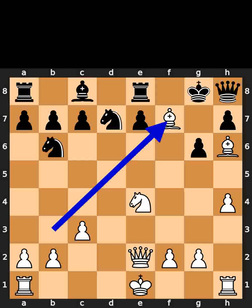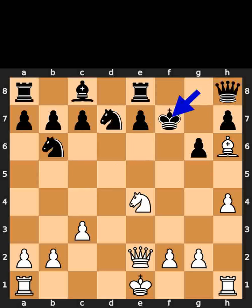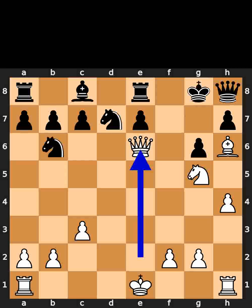White takes the pawn on f7 using the bishop with check. Black takes the bishop on f7 using the king. White plays knight to g5, check. Black plays king to g8. White plays queen to e6. Checkmate.